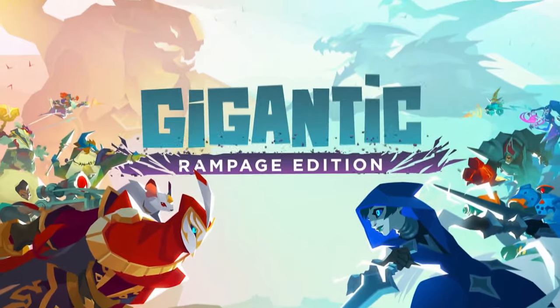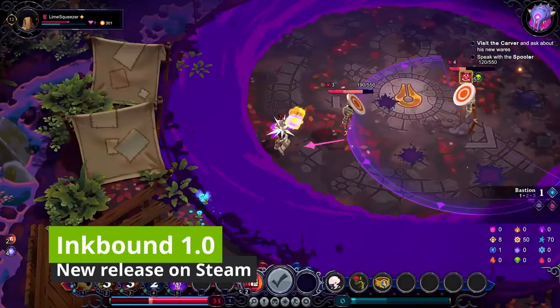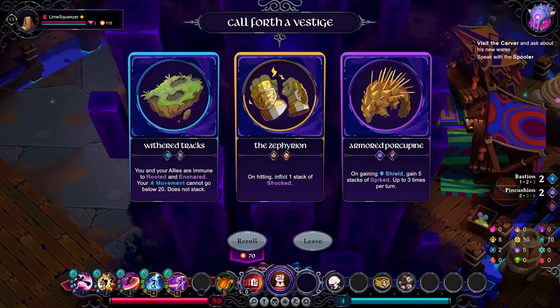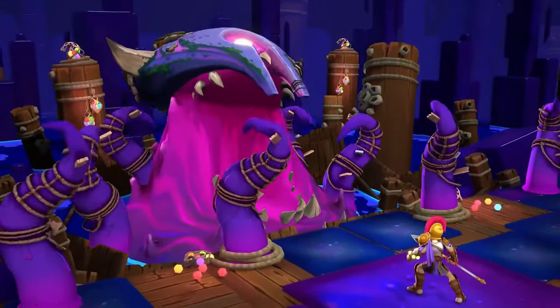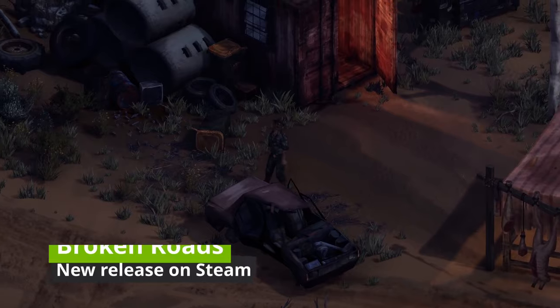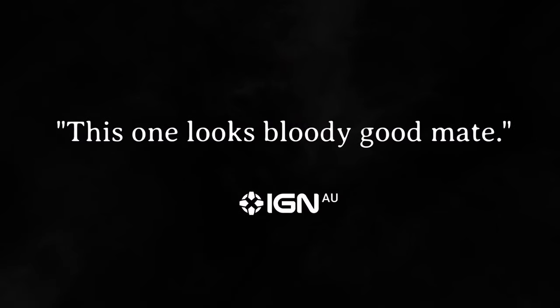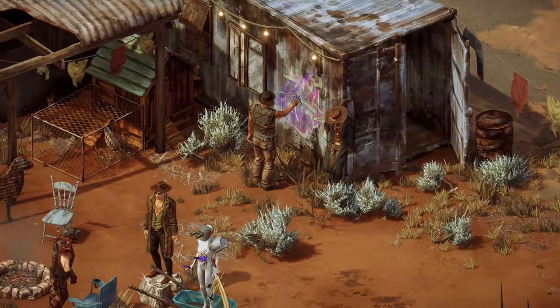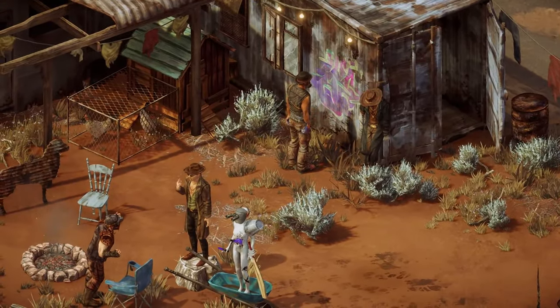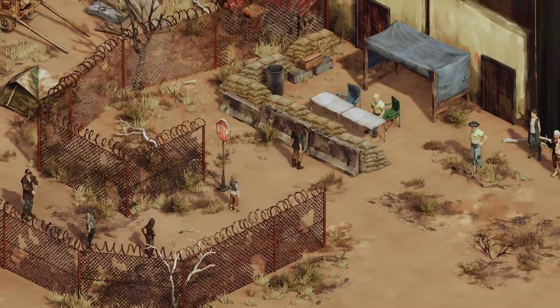Go Gigantic! Inkbound is a new release on Steam. Ink is your weapon and the canvas is your battlefield — slash through hordes of bizarre creatures in this stylish black and white roguelite. Broken Roads is another new release on Steam. Australia's post-apocalypse awaits — forge your own path in this narrative-heavy RPG where choices matter and the road less travelled might hold the key to survival.